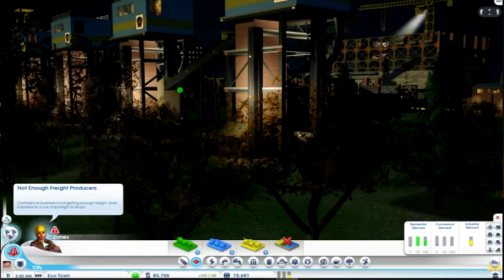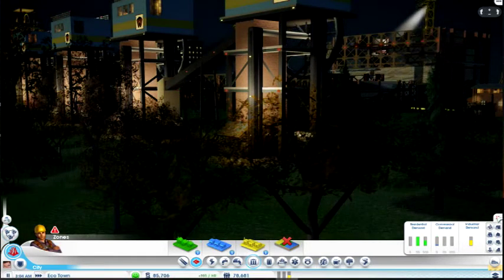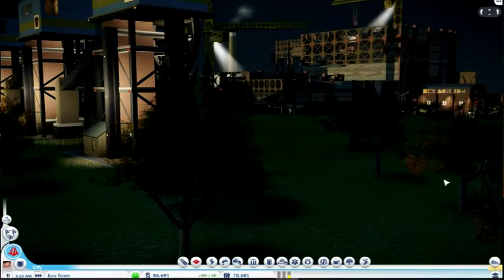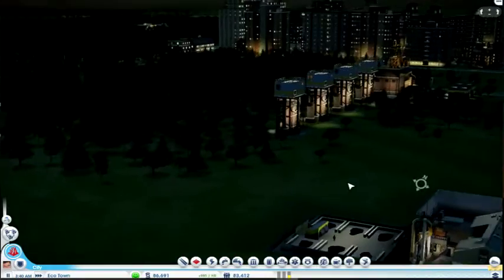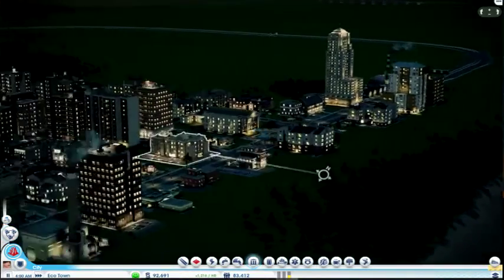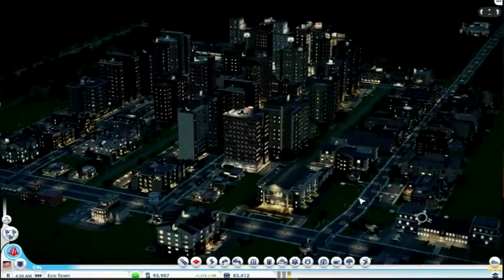What does this thing look like? Quite impressive - it's like a big bridge, almost like a bridge under construction. This guy isn't happy because he's saying commercial buildings are not getting enough freight. Well, that will be in a minute. And then you have these signs saying that you need more of this than that and the other. But that's the thing that becomes difficult, because you have to ignore those things if you want to just really max out this area.